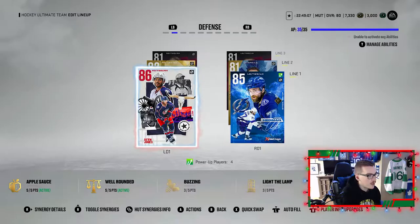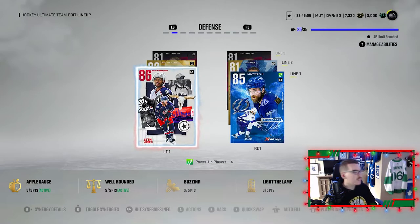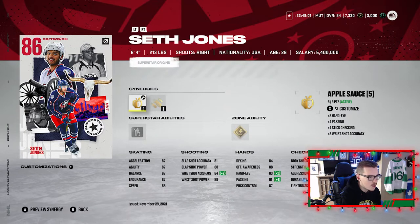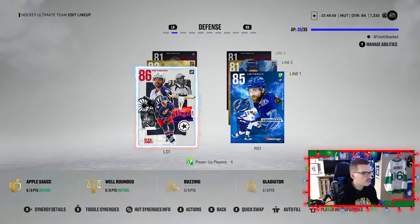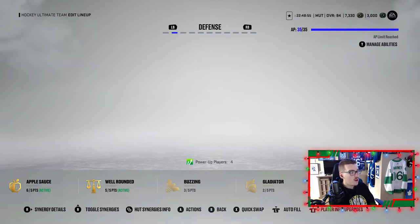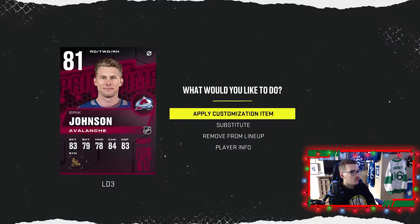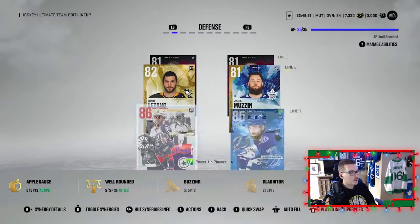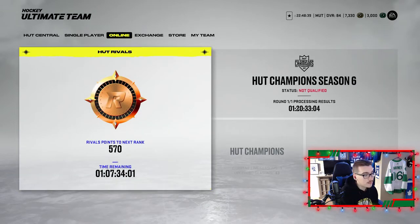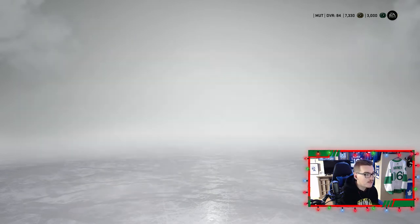Eventually if we get someone better we can throw him into the sets to make collectibles or another master set player. 86 Seth Jones — let's throw him onto the team. There we are, Seth Jones playing with Victor Hedman. What synergies does this master set card have? Let's throw some applesauce on him. Good stuff — good first pairing, the team's looking way better now.